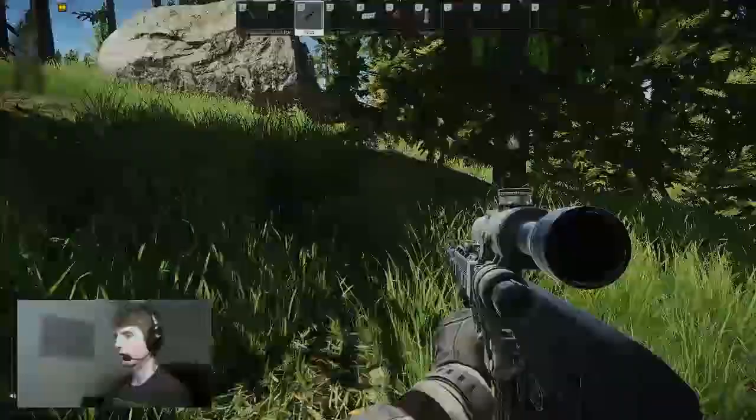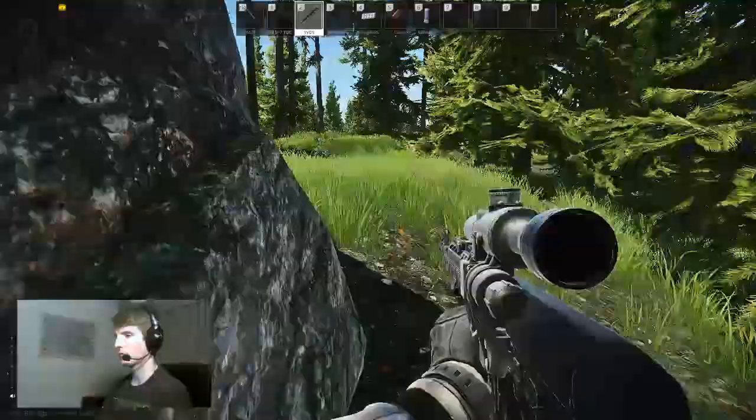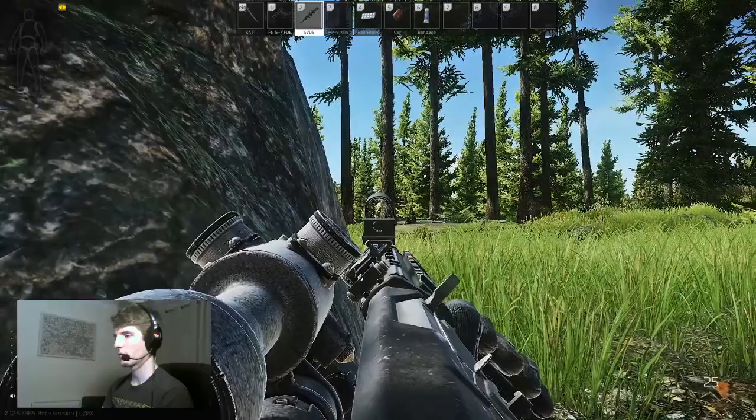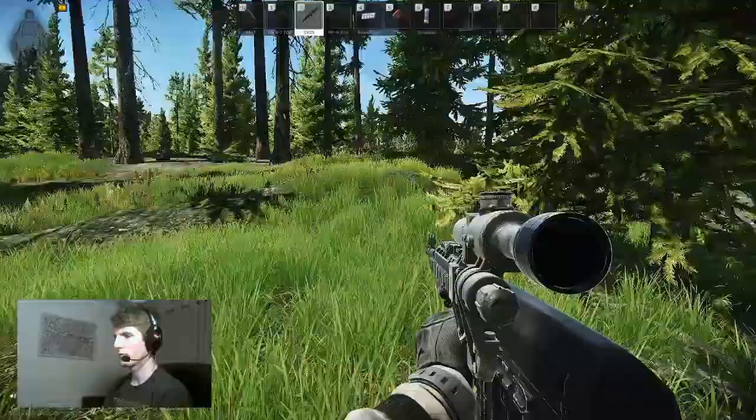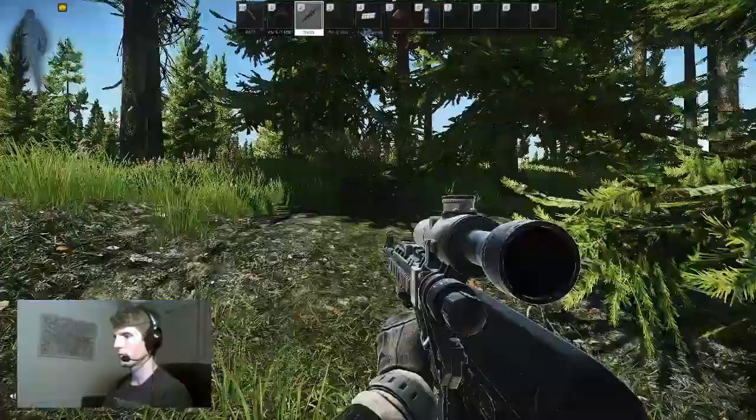So there we have it, that's about it for today. Woods is a fun map in the early and mid wipe until people start running thermals, so get your use out of it now. I'm not sure how it's going to go down this patch as they're really expensive at this point, and hopefully they stay that way. I'm having a blast running Woods in 12.6 so far, and I hope you have the same experience, especially after understanding a bit better how the spawns interact with each other. Until next time, tata for now, and have fun in your raids.